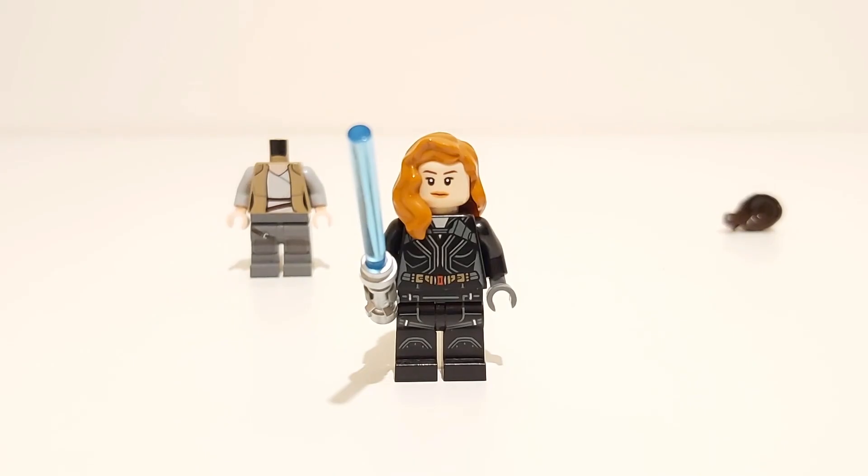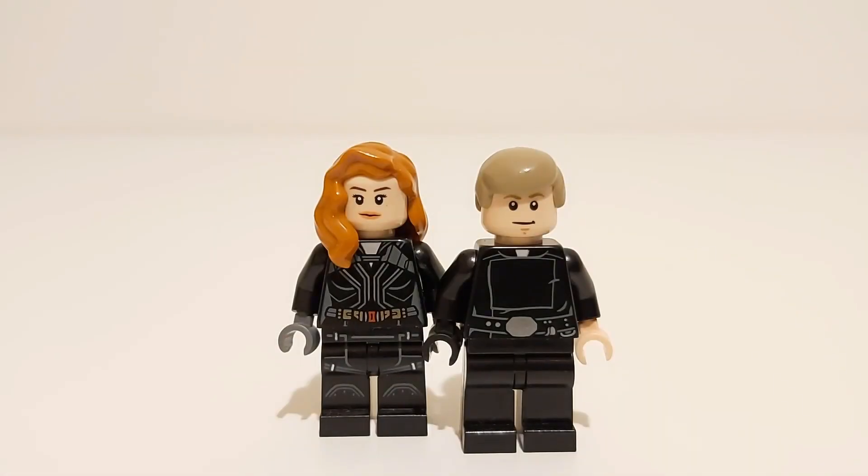All you do is swap out the heads and you get Mara Jade. So now that you've made this happy couple, they're gonna retire to the bedroom so Luke can show his wife the real rise of Skywalker.